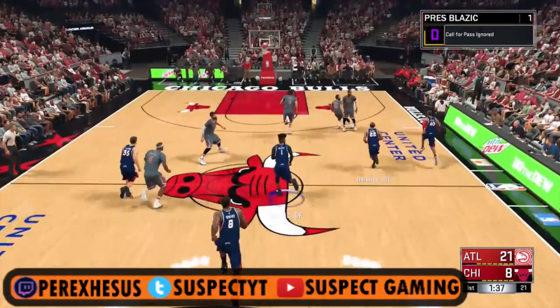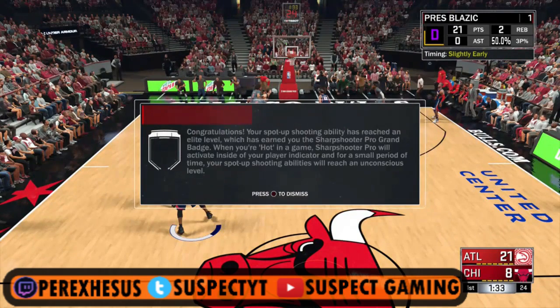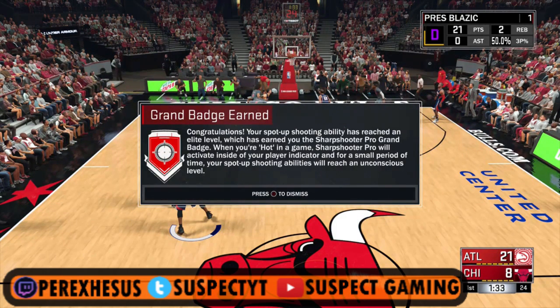Where you see six at? But if Cherry joins the partner, we got six. I got the grand badge! Let's go! For what? For my sharpshooter! Let's fucking go! Son, let's fucking go, yo!